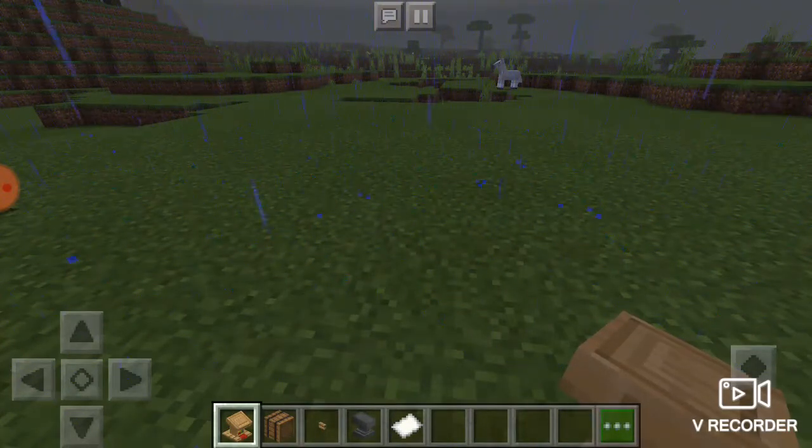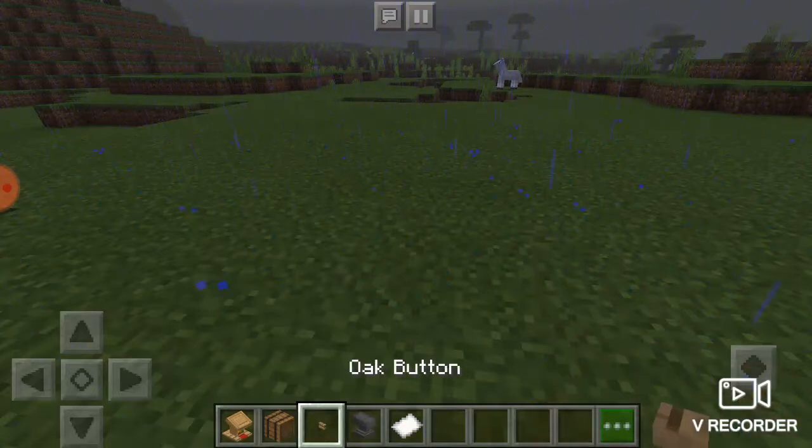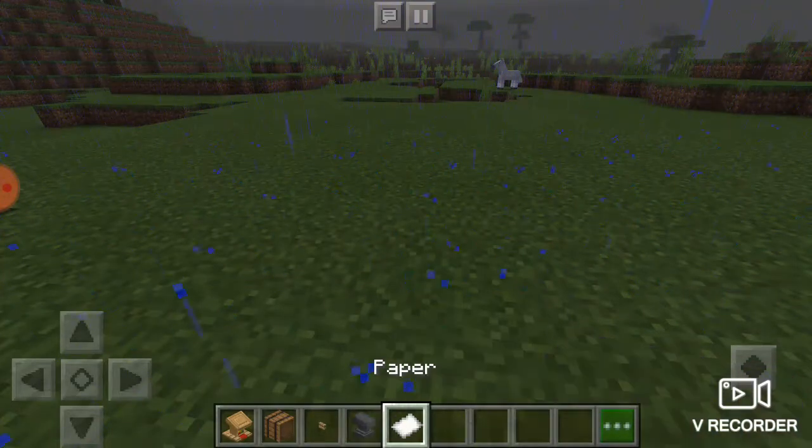The first thing you're going to need is a lectern, barrel, button, anvil, and paper.